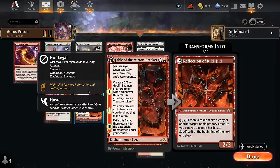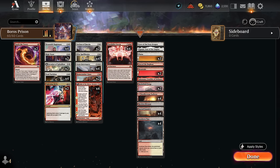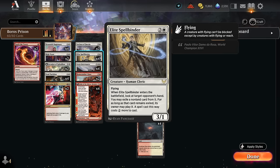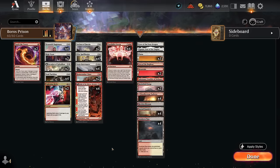Fable of the Mirror-Breaker is perfect here. The Shaman can set up turn 2 Magistrate, turn 3 Fable, turn 4 Possibility Storm — that's the fastest we can lock someone out. The second chapter lets us sculpt our hand to assemble all the combo pieces. Reflection of Kiki-Jiki also has neat synergies: especially good with Aven Interrupter since we can make a copy at instant speed to use it as a repeatable counterspell, and great with Elite Spellbinder to repeatedly retrigger the enter-the-battlefield ability. If both players are locked out, Kiki-Jiki copies can break the board stall and close out the game.